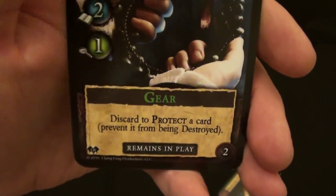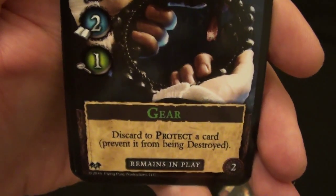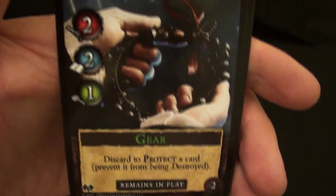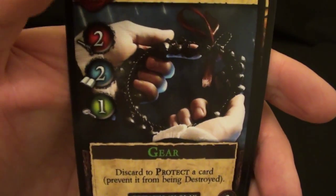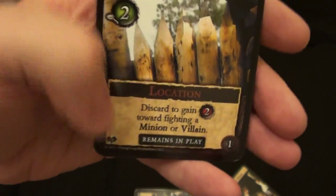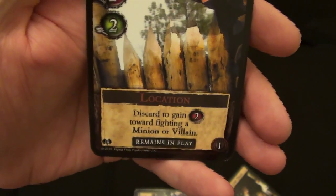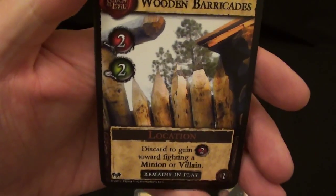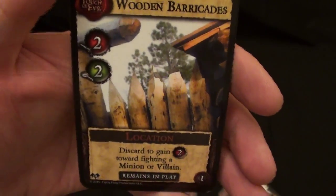Here we have some gear. It also remains in play whenever you play it. In this case, you have a charmed relic, and it prevents cards from being destroyed, so it's a little protective device. It costs two combat, two wisdom, and one cunning, so that's kind of expensive. And lastly, here we have a location. Like some of the gear cards, it remains in play and gives you a permanent bonus once it's on the table. It costs two combat and two cunning — the wooden barricades.